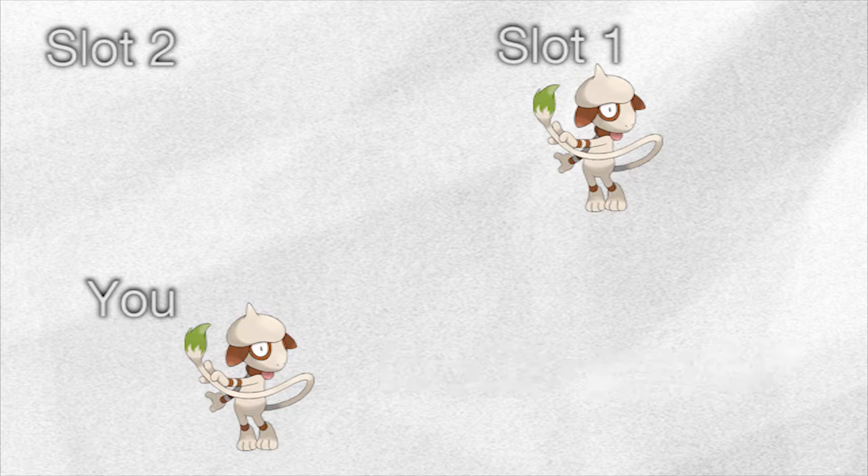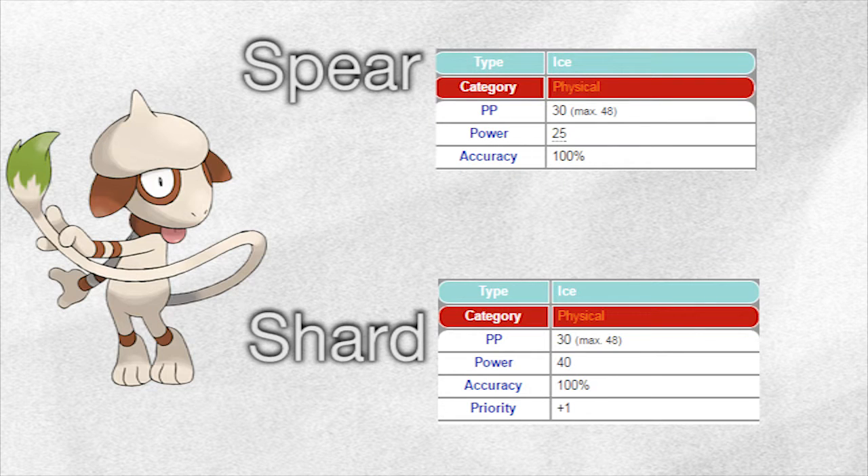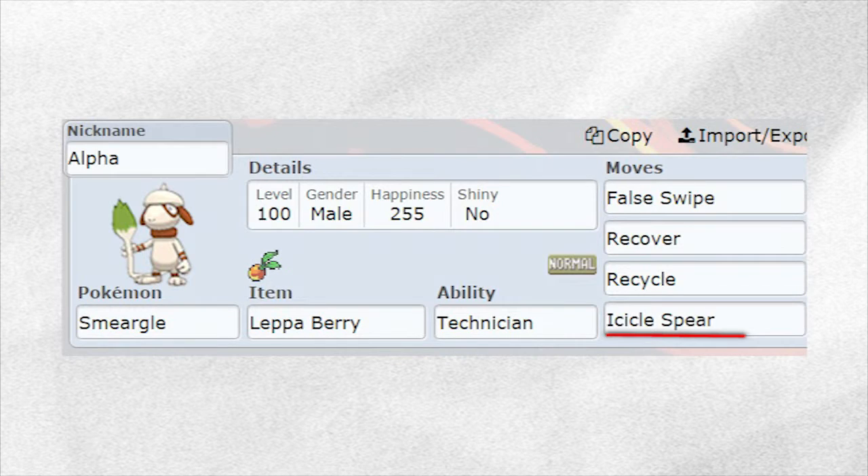The last move you want is really up to your preference. If your Alpha has Technician, you might want to consider moves that have high PP that are lower than 60 base power. Some options include Icicle Spear, Ice Shard, or whatever suits the situation. This move is basically to sweep the SOS Pokemon that you don't need.